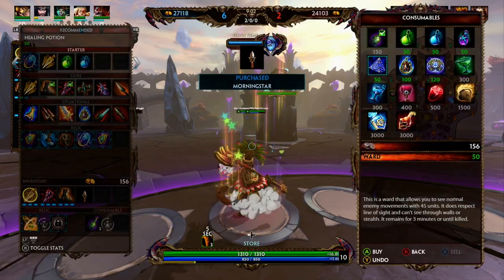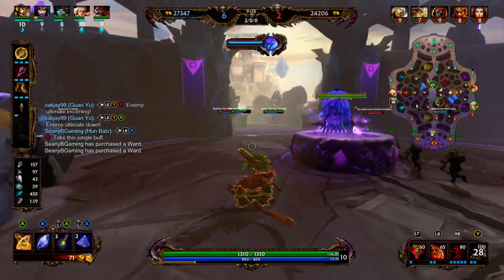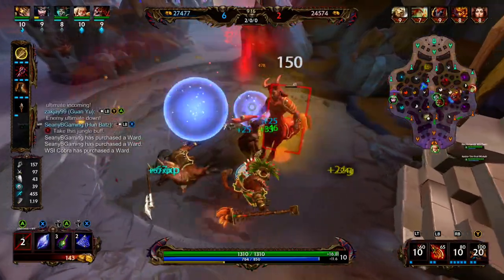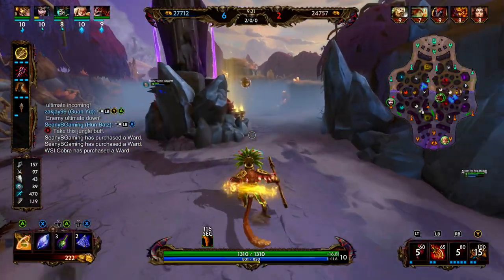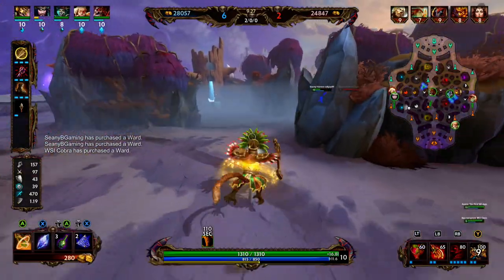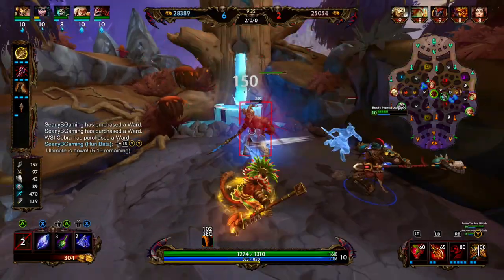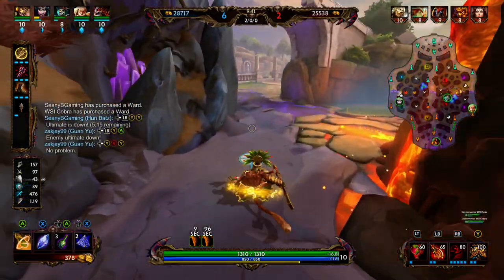After power boots we're going into Jotunn's Wrath. Jotunn's Wrath provides 40 power, 150 mana, 10 flat penetration, and 20% cooldown reduction. It's one of the few tier three items with no passive. The 20% cooldown and flat 10 penetration are really why we get this item — the 20% cooldown allows us to ult more often, which is very helpful because we really want to be engaging with our ultimate and being passive when it's down.